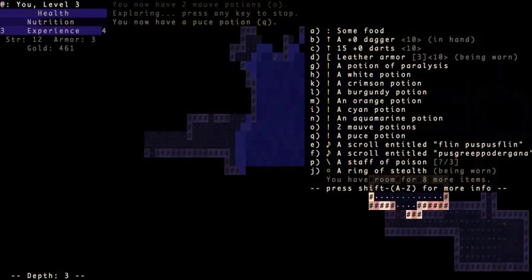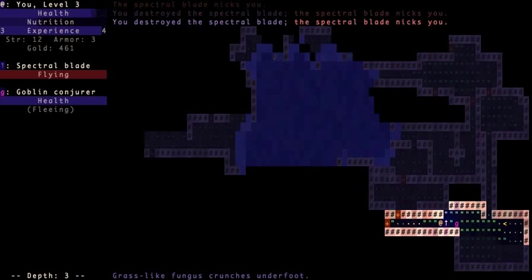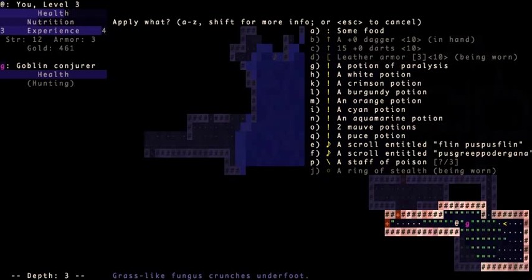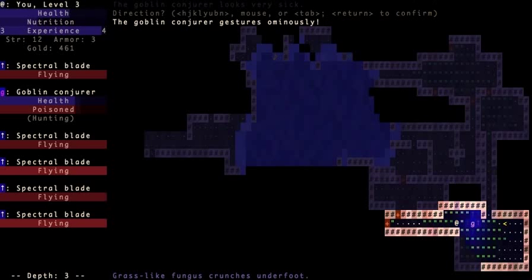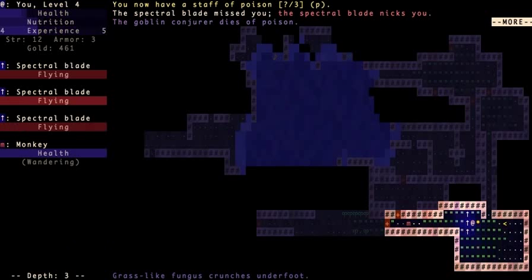Puce potion — I'll try to remember that. This is a goblin conjurer; he creates flying blades that are really easy to defeat but they blockade you. This is a good time to use my staff of poison. Oops, I accidentally threw my staff. I'm very low on health.